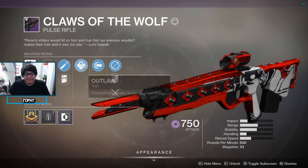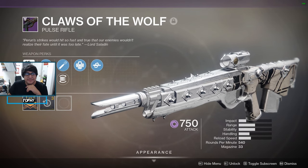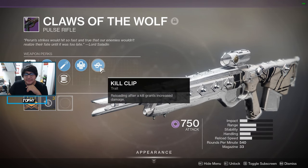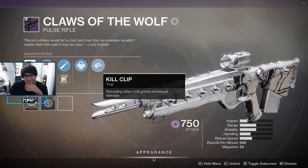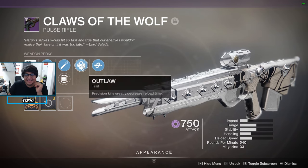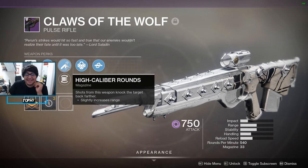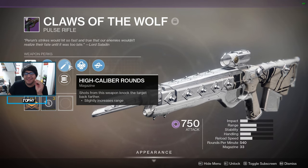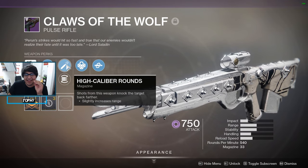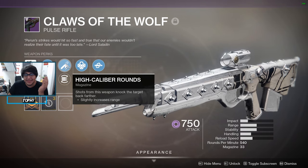Now the next weapon he has — look at this sexy weapon. He has Kill Clip and Outlaw. You remember this combination? It's amazing. Kill Clip and Outlaw is self-explanatory. High Caliber Rounds stacked on top of that means with the extra damage you're staggering them so badly they can't really hit you.